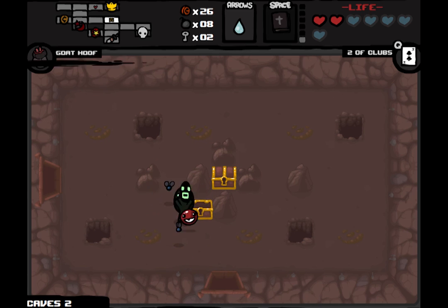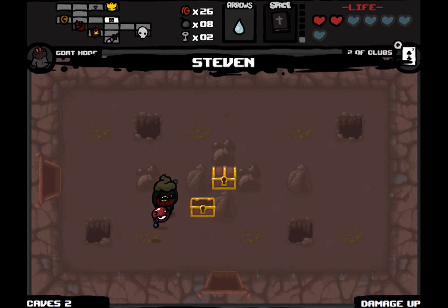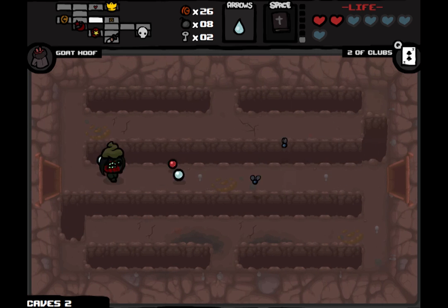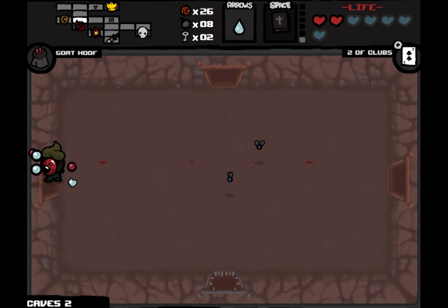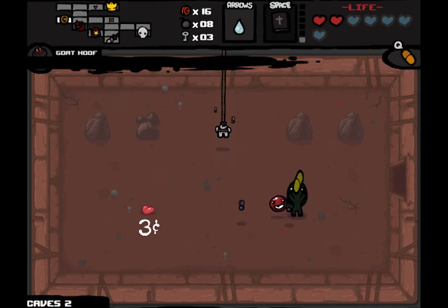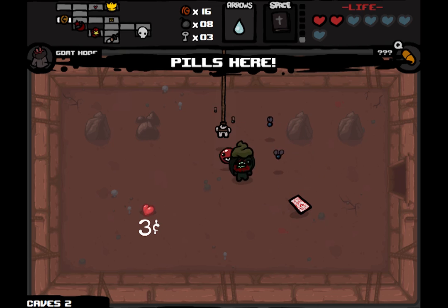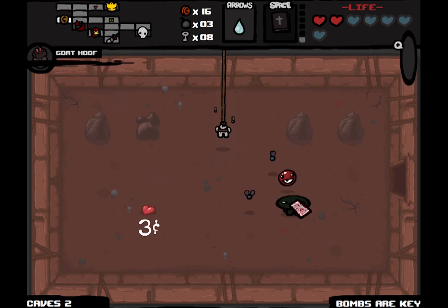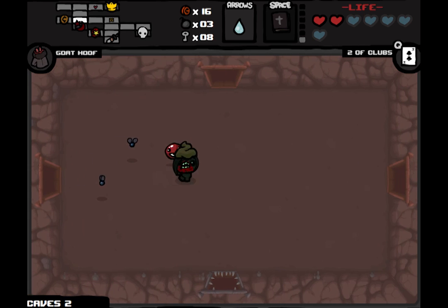Lucky us — Steven is a pretty big damage up, and for a character like Eve all the damage we can get is great. Let's see what this pill does. Well, that solves our key problem for now.